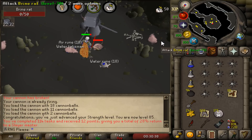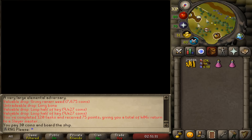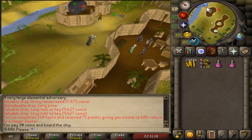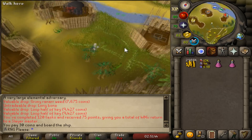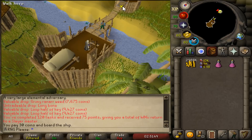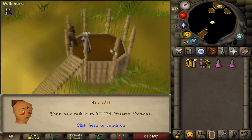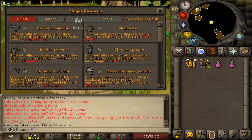85 Strength! It is time for us to buy ourselves a slayer upgrade. We just completed our 120th task. We're now doing tasks at Nieve because we recently reached 100 combat, so we're getting more slayer points per task and per 10 tasks. We've got 120 tasks complete, we're now at 406 points. Our next assignment is greater demons — very nice, good experience.